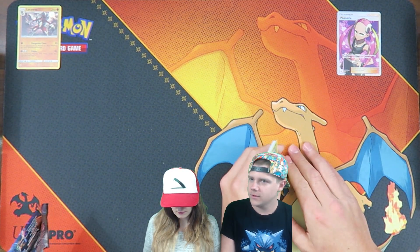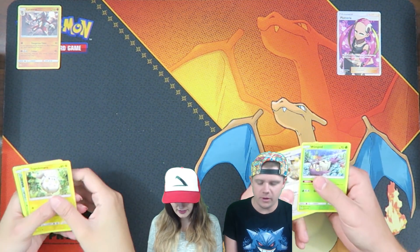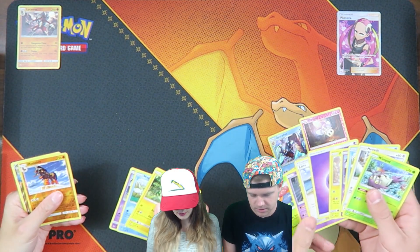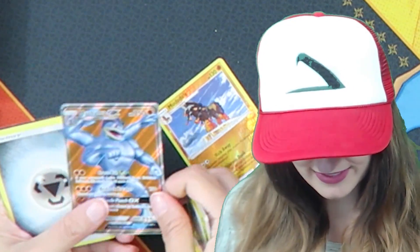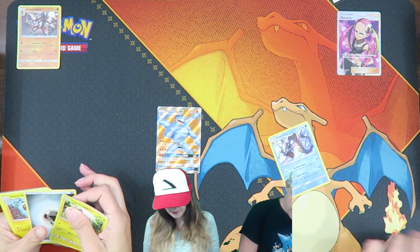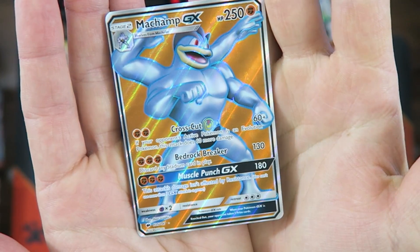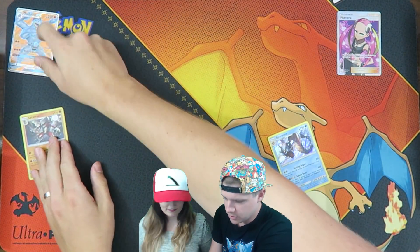I forget the name. I have so many of them. I gave this one part to Scott. The card that I don't like - I'm going to pull it. I'll tell you when it is. Is it that lady one? Yeah, it's like the fairy one. I like her, but I kept pulling it. Ooh, Gyarados holo. Nice. Lauren with the full art.